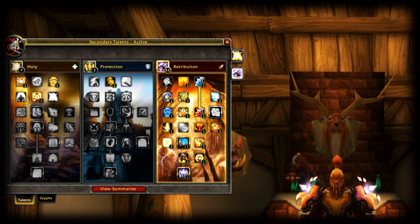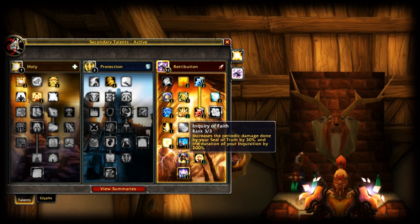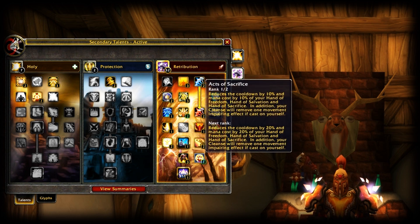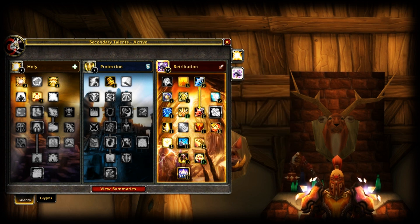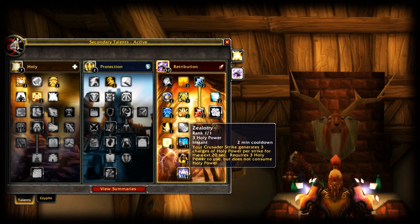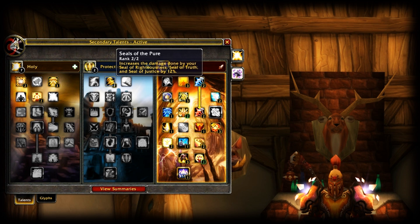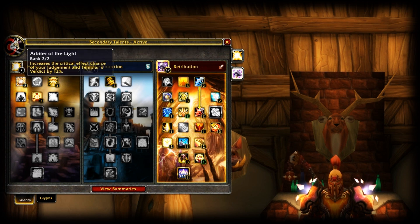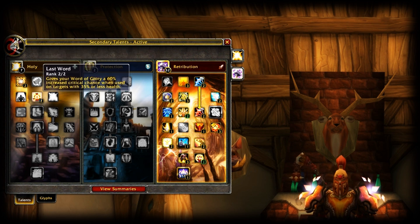Selfless Healer 2 out of 2, Repentance 1 out of 1 of course, Divine Purpose 2 out of 2, Inquiry of Fate 3 out of 3. Acts of Sacrifice 1 out of 2 — I preferred this over the alternative, but if I was rolling with a healer I'd go 2 out of 2, especially with a Holy Paladin. Zealotry 1 out of 1 of course. In Protection I took the increased seal damage, and in Holy I have 2 out of 2 Arbiter of Light, 3 out of 3 Judgments of the Pure, and Last Word 2 out of 2 for insane off-heals.